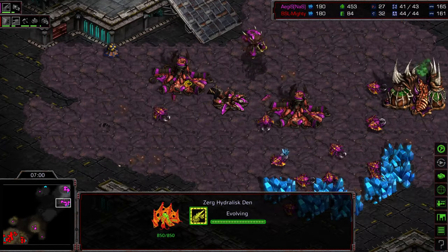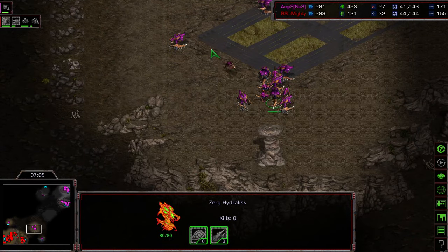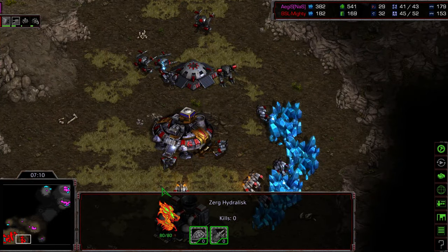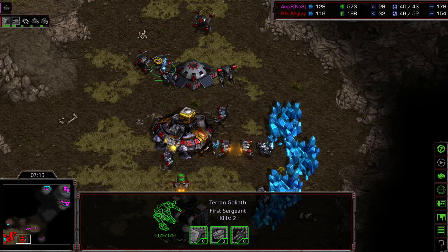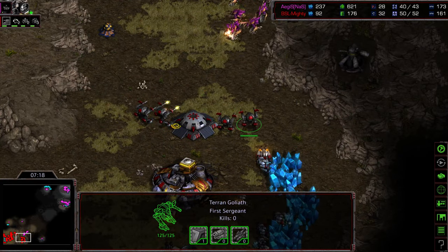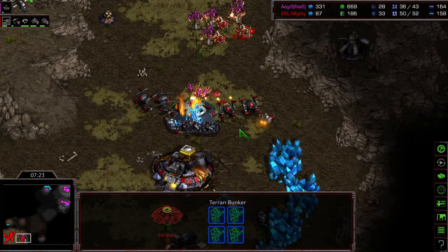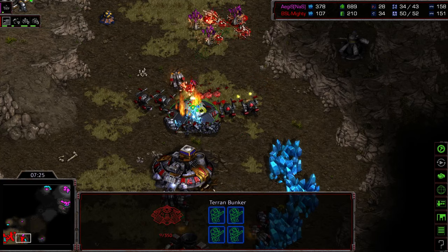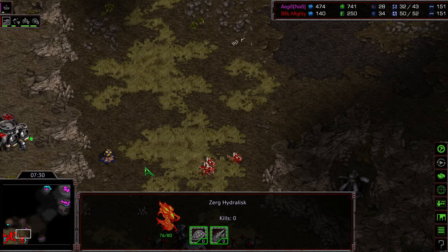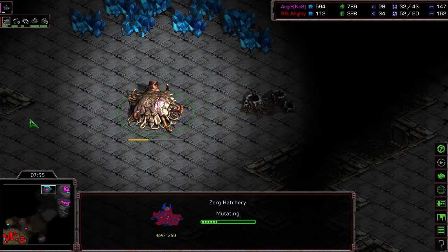Aegis at a decent drone count continuing to push, but has not yet gone up to Lair tech. Still a lot of Hydralisks — honestly I don't think it's enough, especially with the weapons and armor upgrades coming momentarily. I don't think it's going to be enough with the defense Mighty's put up to breach this natural expansion. Moving up, bunker being attacked — SCVs once again coming off the line. Goliaths are blocking the ability to come across the top. The bunker still stands and the rest of the Hydralisks are being wiped out.